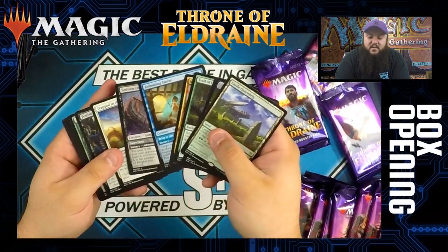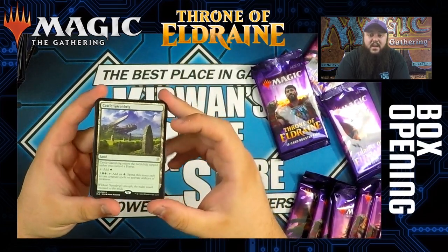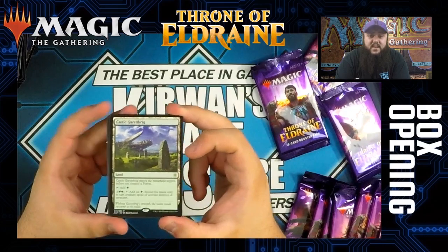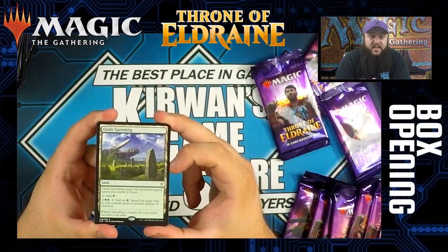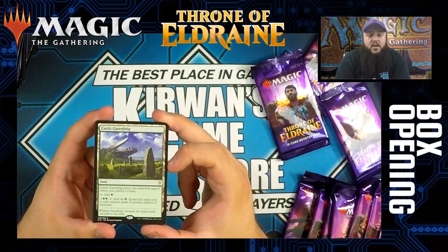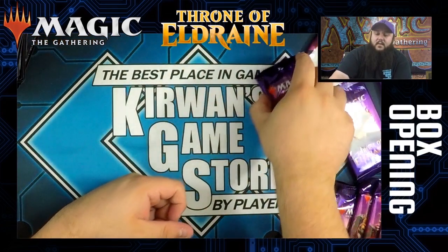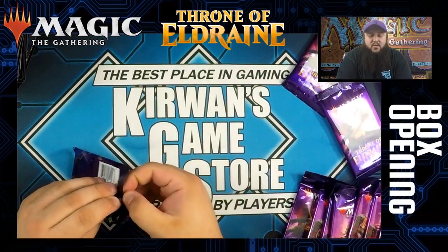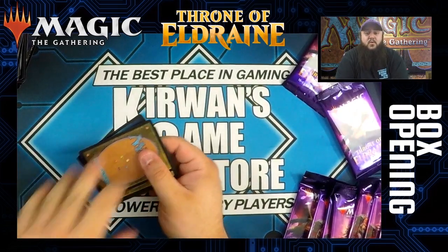Castle Garenbrig is a rare. I've seen a lot of things saying it slides into Primeval Titan decks in Modern. It enters tapped unless you control a forest, taps for green, and you can pay four and tap it to add six green to your mana pool — usable only to cast creature spells and activate abilities of creatures. The card seems real solid. It just needs to find a home. It might be good with the Stone Coil Serpent.